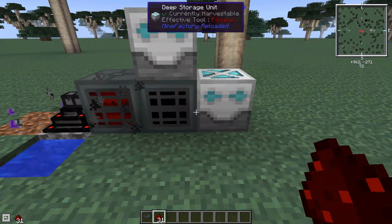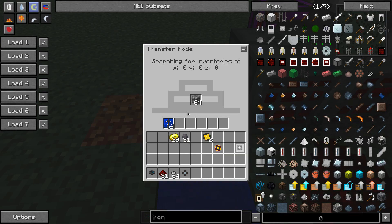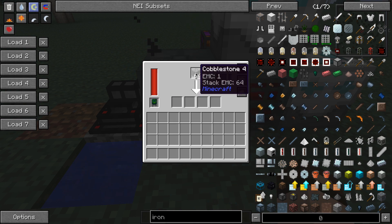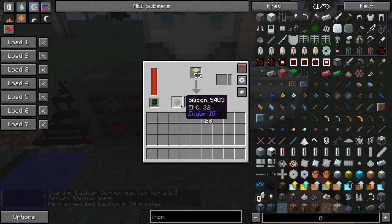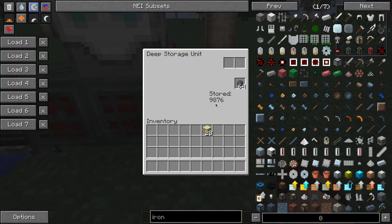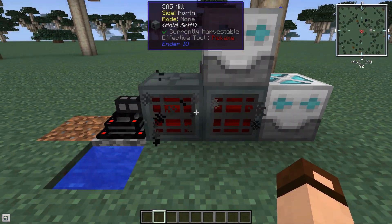Here I've got a lava and water setup with cobble in between. An Extra Utilities transfer node with just one world interaction upgrade is enough to generate cobblestone. That goes into a SAG mill which grinds it up into sand and gravel. The sand gets turned into silicon, and the gravel gets turned into flint. I've got deep storage units collecting the silicon and flint — almost 10,000 silicon already. For just a little bit of power, this will generate all the silicon you need.